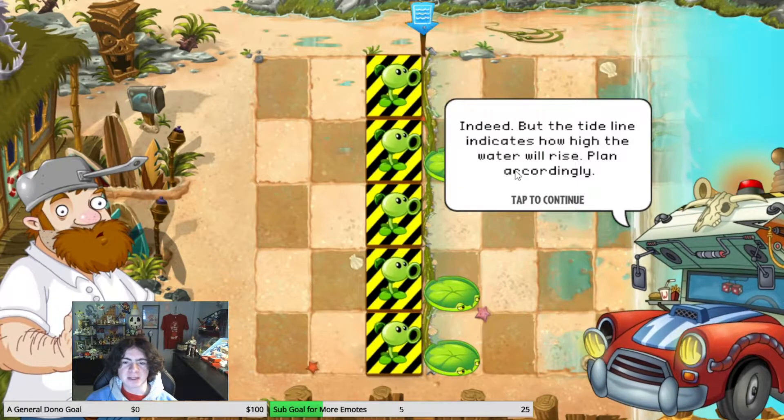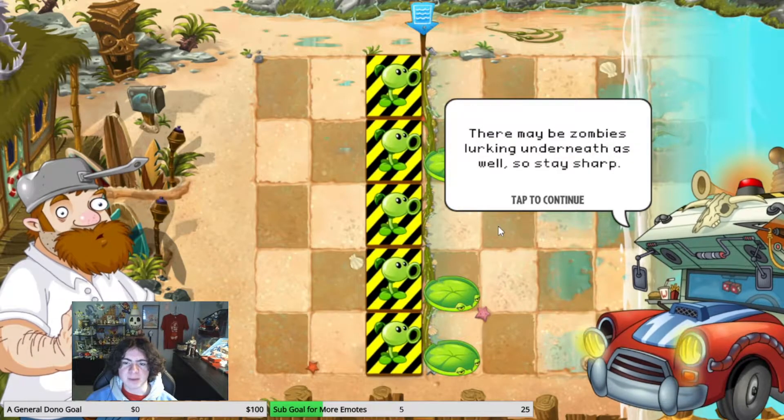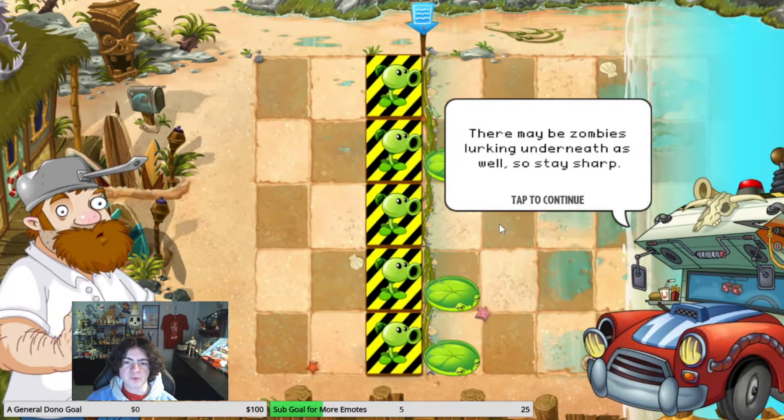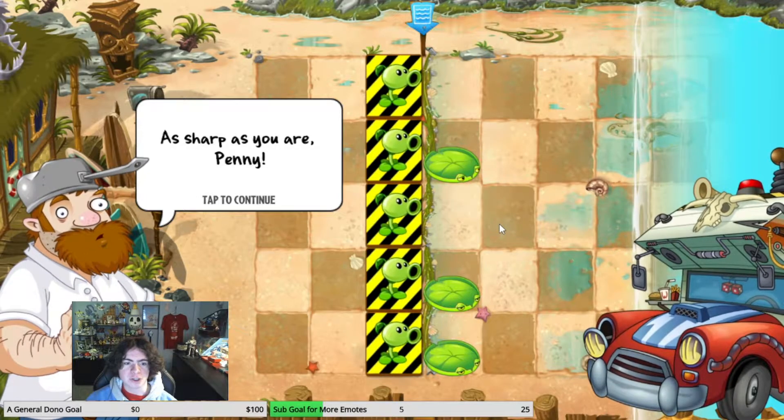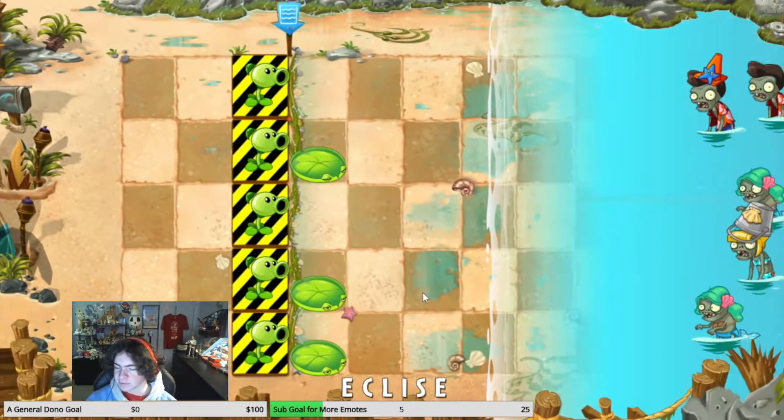Indeed, but the tide line indicates how high the water will rise. Play it accordingly. There may be zombies lurking underneath as well, so stay sharp. As sharp as you are, Penny. Survive and protect.